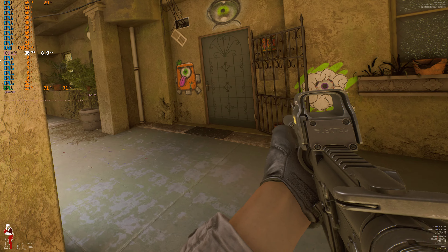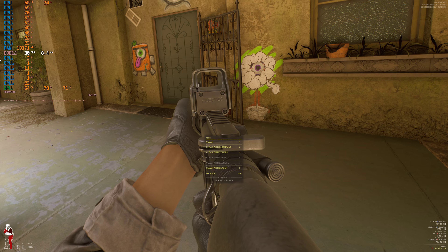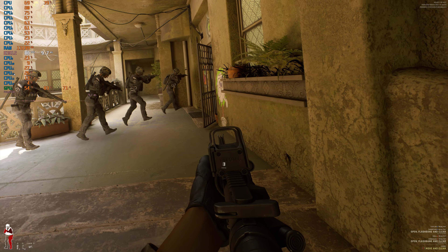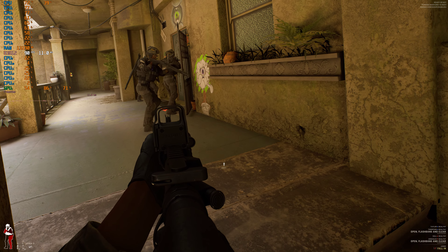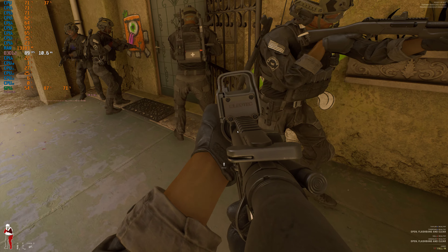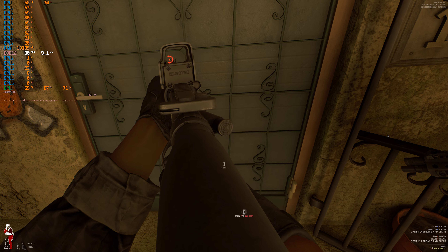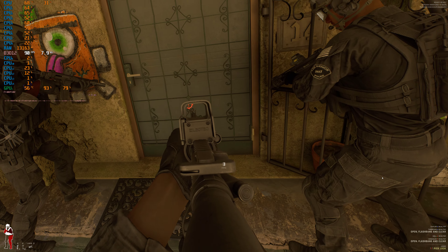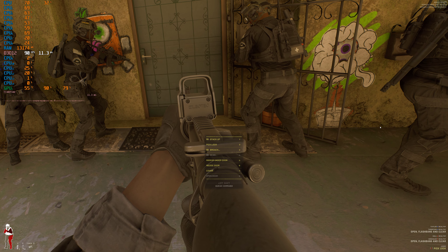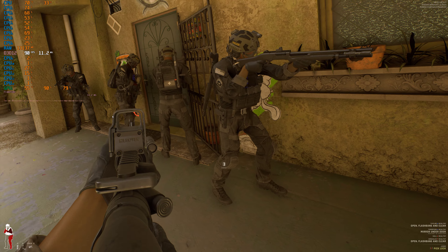Right, here's the main room. I want my team to stack up here and open and clear with a flashbang. It's locked — I'll do the lock. What I should really do is use the mirror on the door. Mirror for context. Nice and quiet.